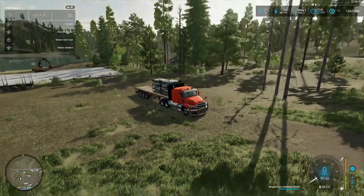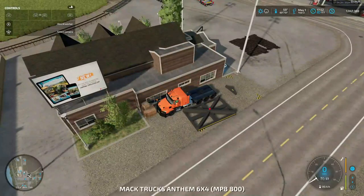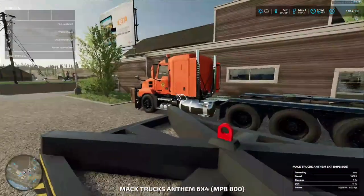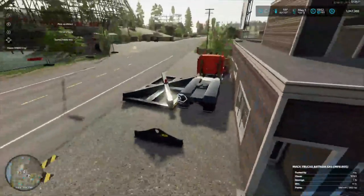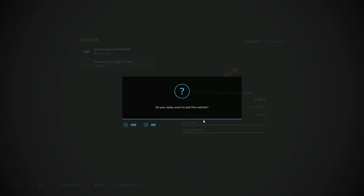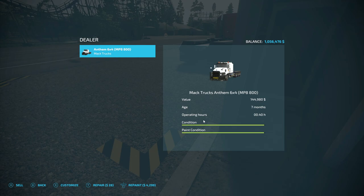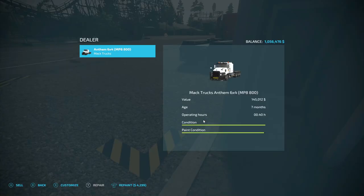I don't want to take this yet because that bag back there is not full. I want to get rid of this truck and this thing for now - none of this is working for the crane I want. So we're gonna sell - sale, sale - 144,000 back. Repair - 144,980 - so let's repair this and repaint - yes - so we get 149,741 back.